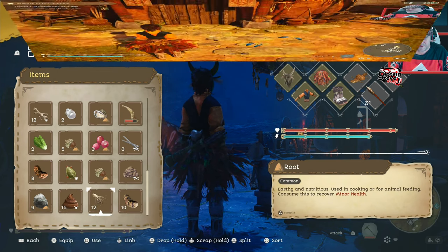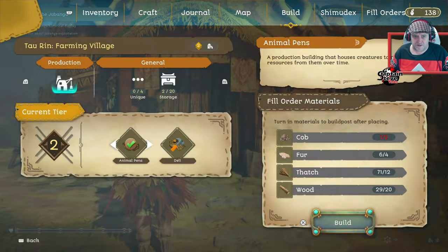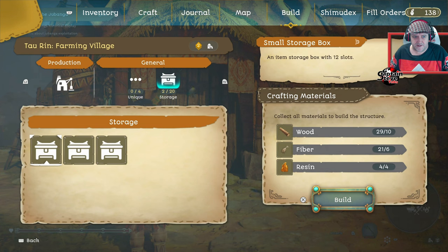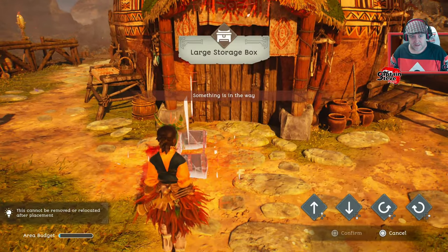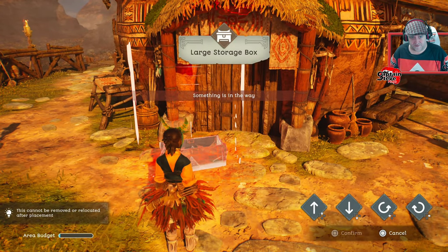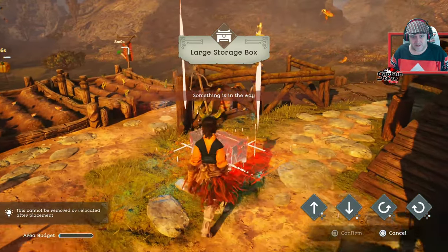All right, leave it with me — I'll work out what I haven't got. What I want to do is build a little storage box right here. What I've noticed is you can either build one with 12 slots, or one with 20, or one with 14 — and it costs exactly the same. I think that might be a bug but I'm taking advantage of it.